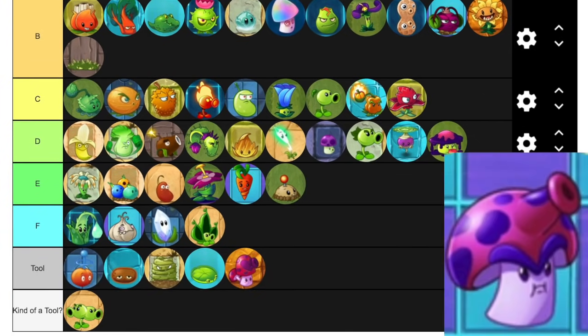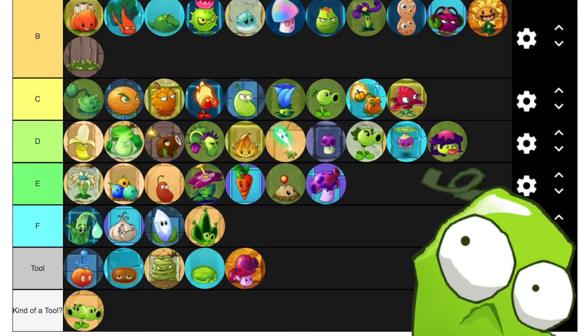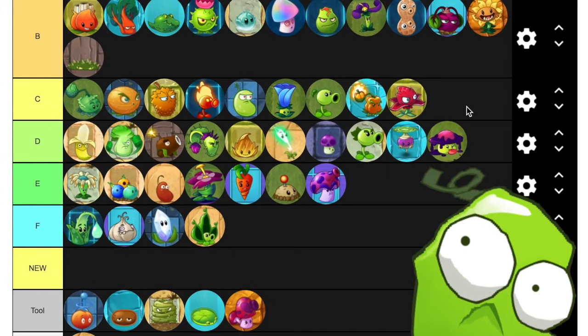Spore Shroom — I wish was better because I like the idea, but it's definitely not F tier. It's actually kind of good because being able to spawn so many spore shrooms will just cause a distraction for the zombies, but if it was any better it would probably be overpowered. It's E tier. Spring Bean gets its own tier for being absolute horse shit.